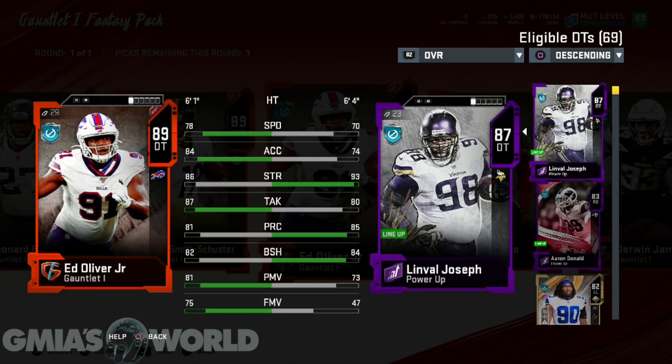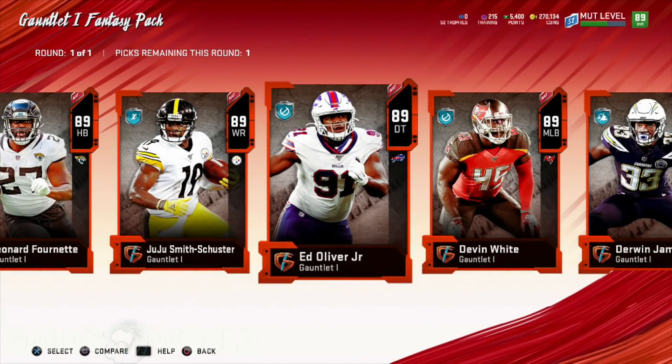He has that 78 speed that looks appealing, but to be honest I'd rather have a stronger, stout guy in the middle like Linval and just let him sit there until I get Alan Page, which is ultimately what I want. But for a Bills team, he probably will be sick at the D-tackle position because he's pretty close in speed to Alan Page. Alan Page just has those better power move and finesse move numbers that'll make it a lot better for your squad.